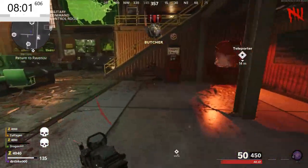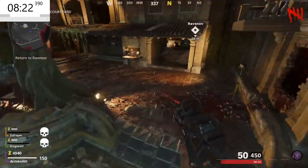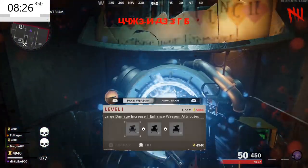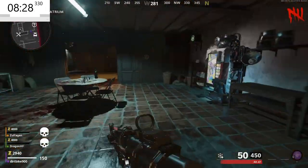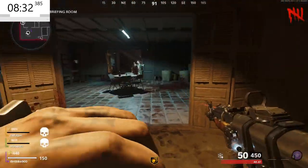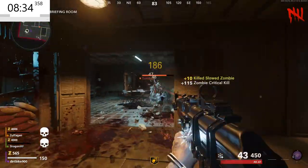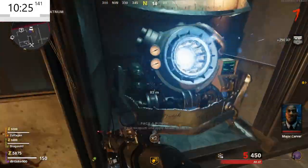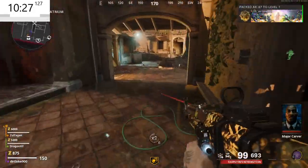At this point you should be about eight to ten minutes into your match. Make your way back to the spawn to get your cryo freeze, pack-a-punch up to level one, and your perk Deadshot Daiquiri. If you're short on points and can't get all three things, just run circles for a round or two at the spawn room until you can afford everything, then head out.